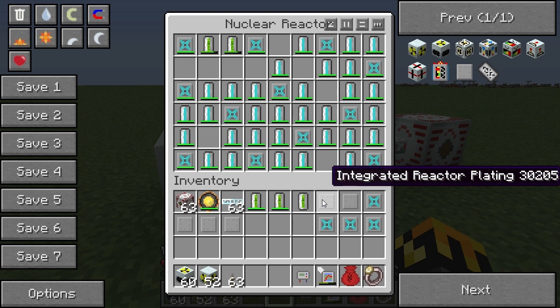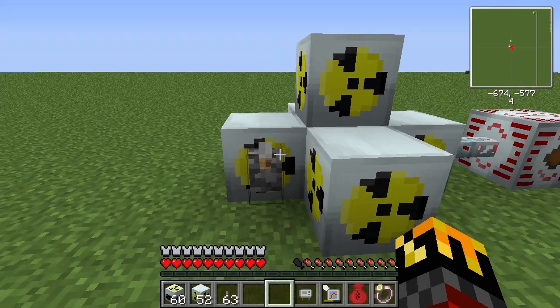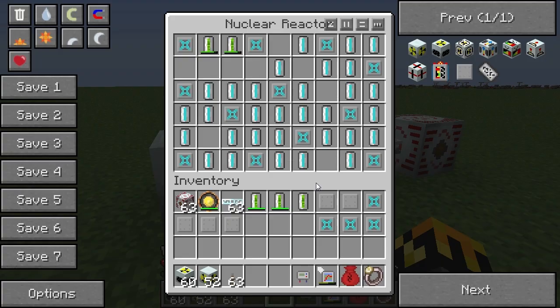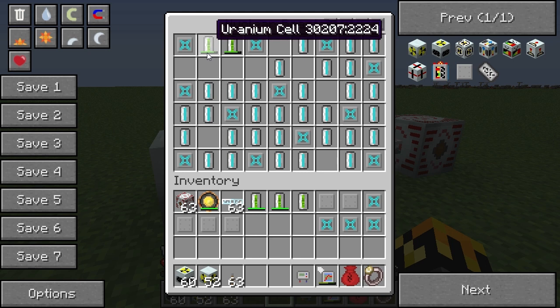The integrated reactor plating also has the added benefit of adding to the strength of the reactor chamber and making its melting point higher. Now that the system is entirely cooled off, what I'm going to attempt is to use the integrated reactor plating and add a third uranium cell. This is going to be hard - I don't think it's possible to make a Mark 1 reactor with three uranium cells touching. It's definitely possible with three uranium cells not touching, but to do it with them touching I don't think it's physically possible, at least in this version of IC2.